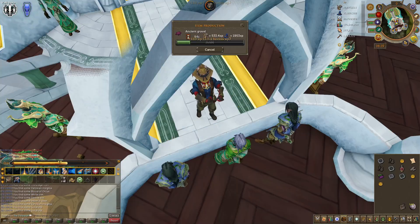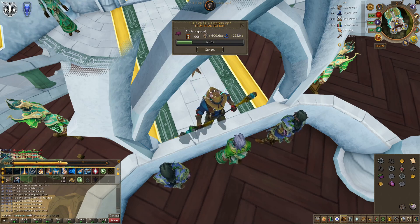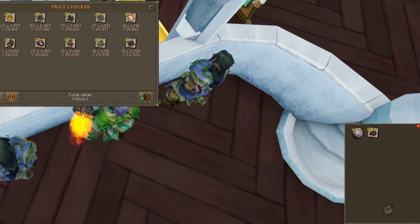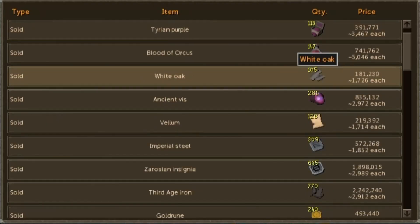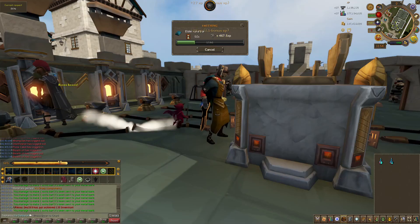Next I wanted to revisit a method I'd initially failed to profit with, and I decided to go pretty much all in. I bought 5,000 ancient gravel to screen, and after two hours I only made 4.4 mil — but hey, at least we made a profit.